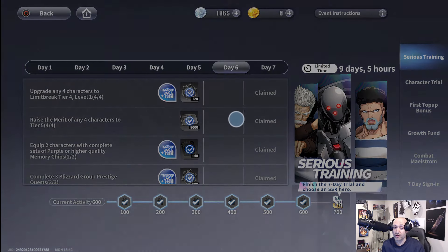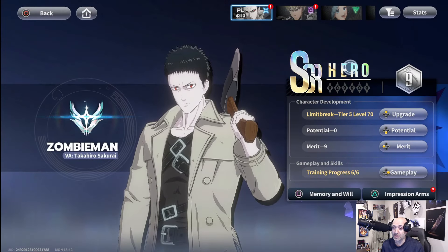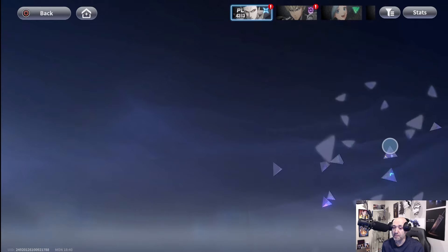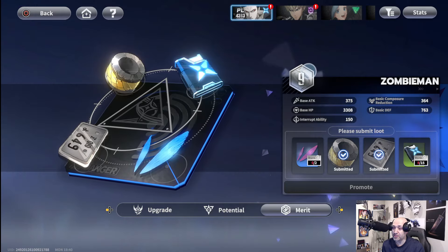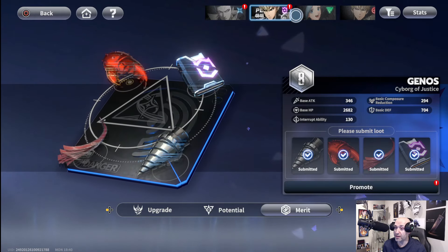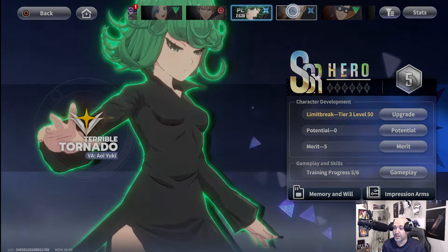Raise the merit of any characters to tier five. Again, four characters required. Merit works the same way — you go to merit here, get the loot required from the commissions, and push your characters to tier five. I'm currently at nine for this guy, eight, five, five, and five.